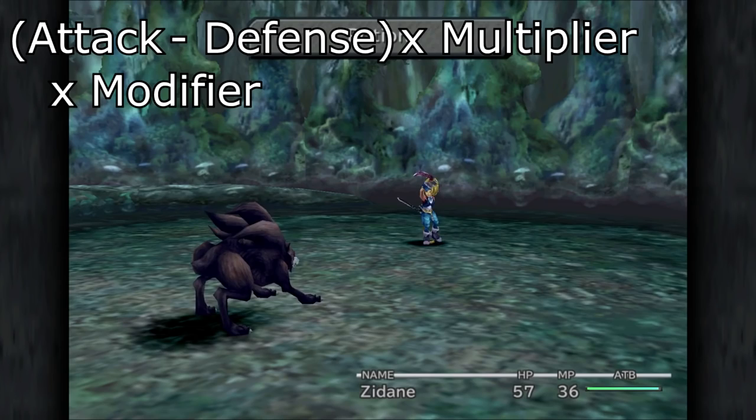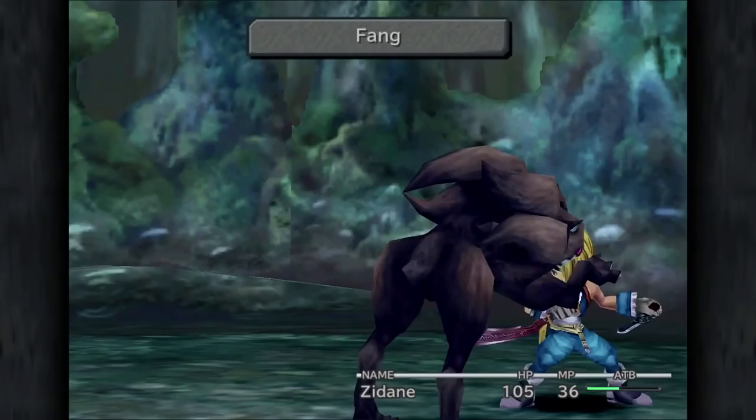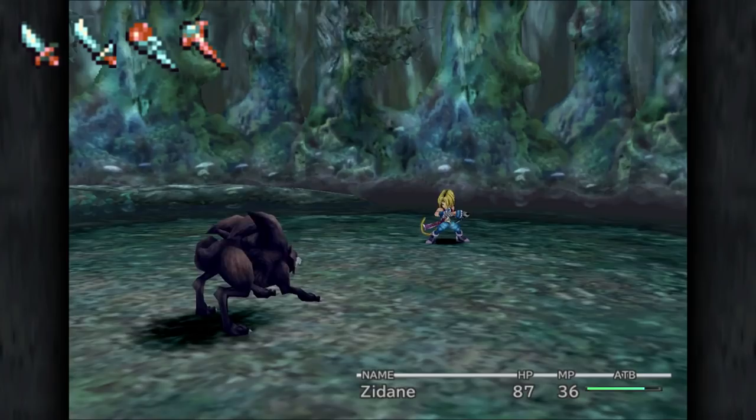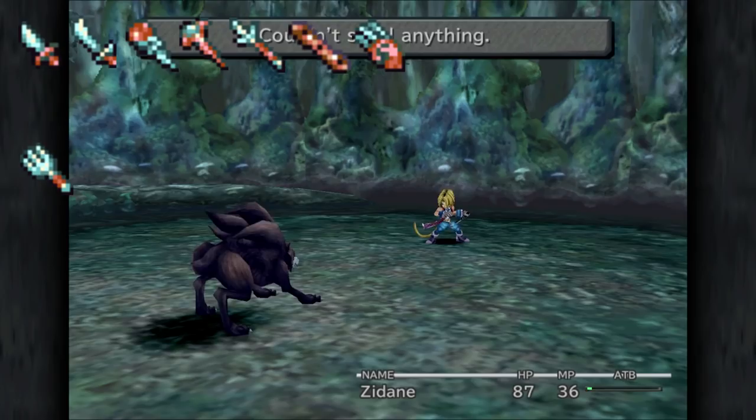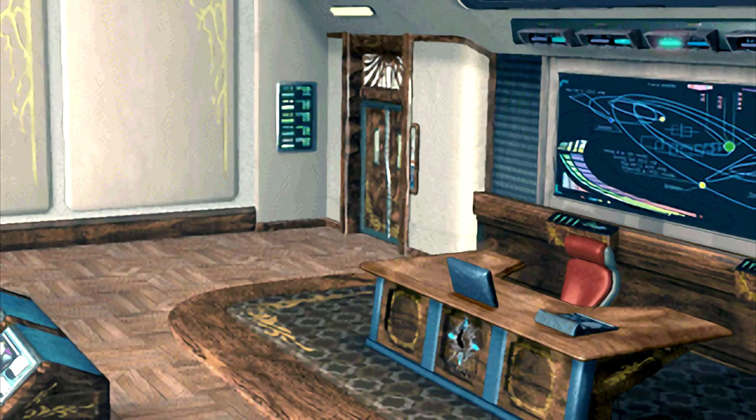The most important part of the formula is actually the multiplier, which is used to set the minimum and maximum damage of the attack. The multiplier varies weapon by weapon — daggers, swords, rods, staves, spears, flutes, and claws all share one formula; forks and hammers share another; thief swords and knight swords share one more; and rackets are alone in their own separate category.